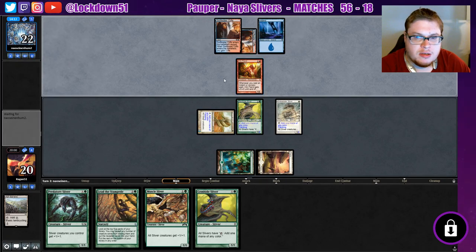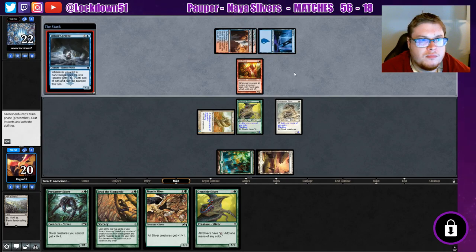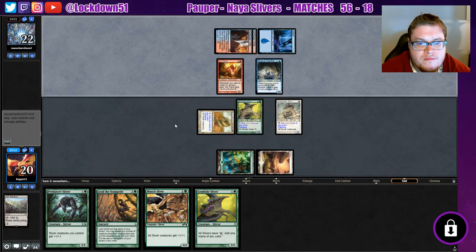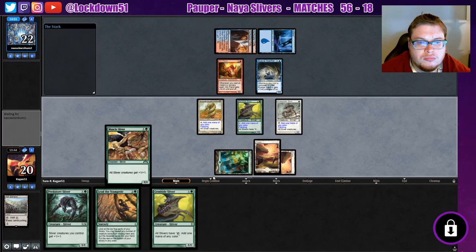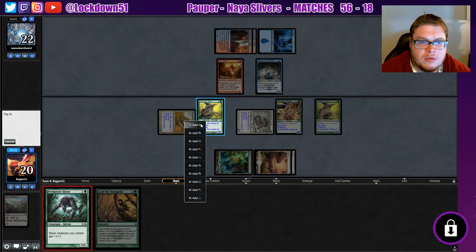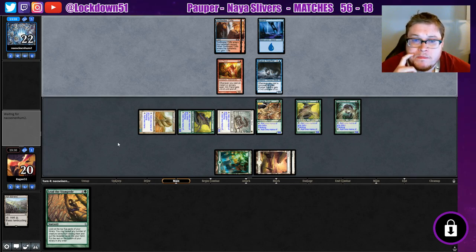Can't kill us with a Teamer this turn, so we will take a hit from the Kiln Fiend. Elusive Spell Fist — whenever you cast a non-creature it gets plus one and can't be blocked. Interesting. Plains. I'm just going to throw out our board here and set up for a good Lead the Stampede.